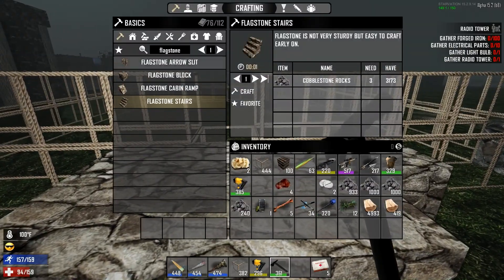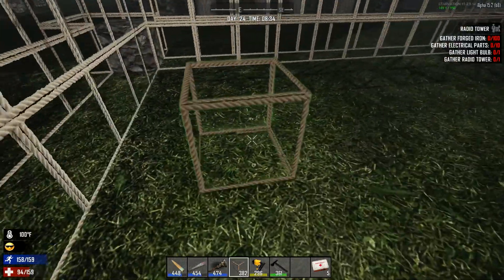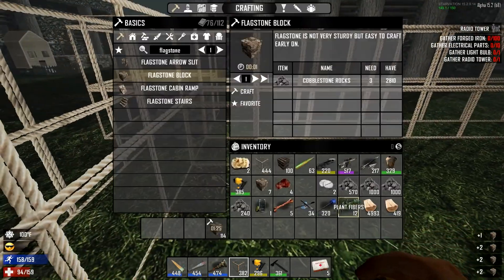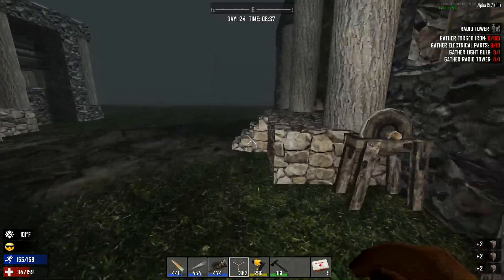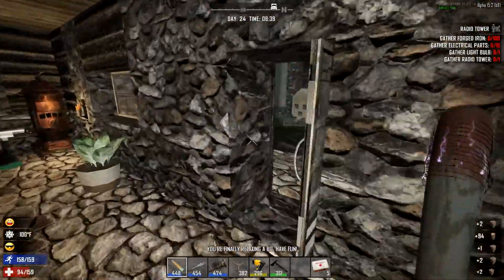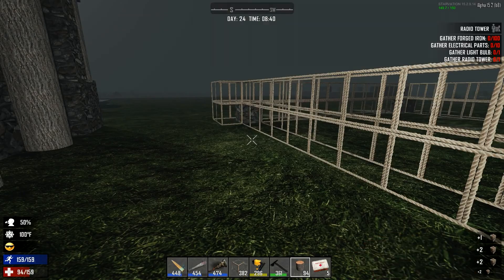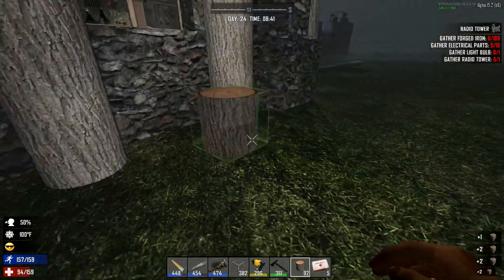We've got the flagstone in. I could have a flagstone floor in here too — this is 11 by 11 so we're going to need 121 of these. That should be fine. While we're waiting for that to craft, let me get some logs and start building this area up, then we can worry about the animals. Let's do the logs, get those lined up with these ones to look nice.